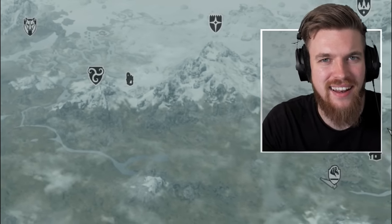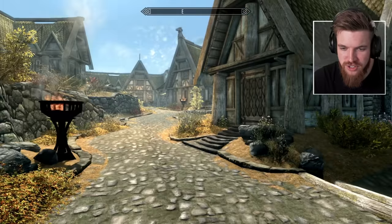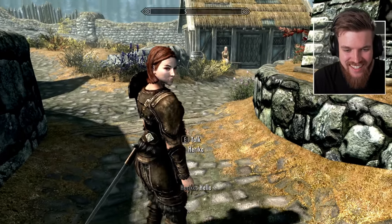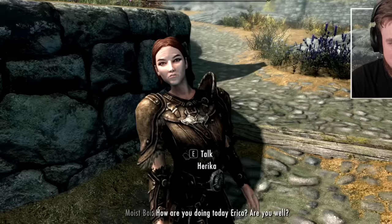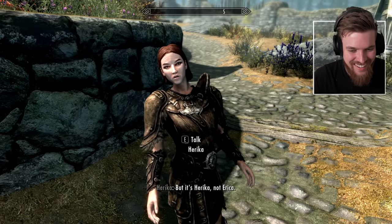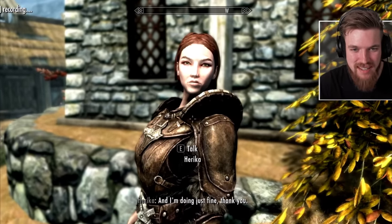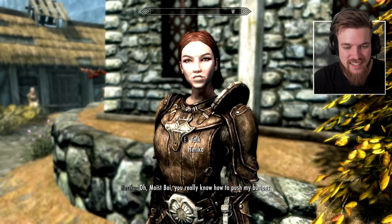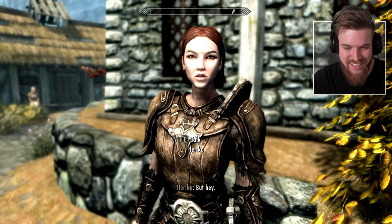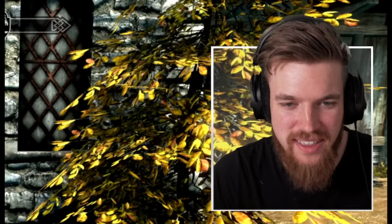This Skyrim adventure begins here on the map in Whiterun, where we can pick up Herika as a follower. Here she is. 'Hello, how are you doing today, Herika? Are you well?' 'Moist boy, you never fail to make me laugh with your creative mispronunciations. But it's Herika, not Erika. I'm doing just fine, thank you.' This is mind-blowing. After some back-and-forth over pronunciation — it's Herika with an H — we've now got Herika as a follower and we're about to begin our adventure into the open world of Skyrim.